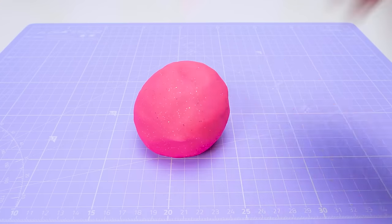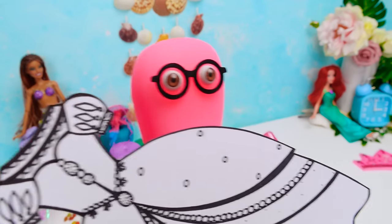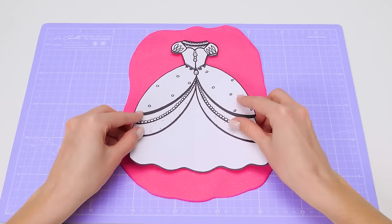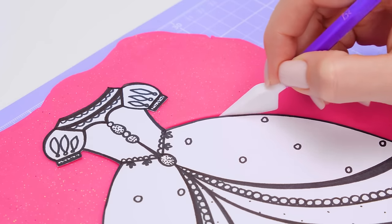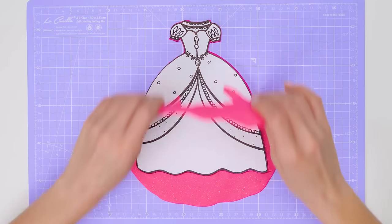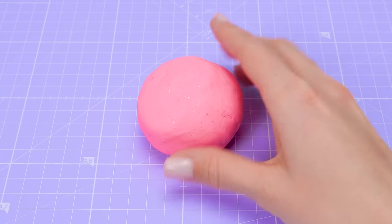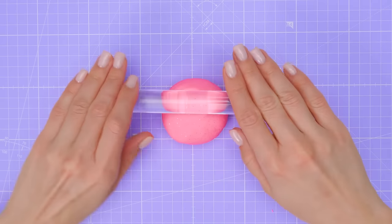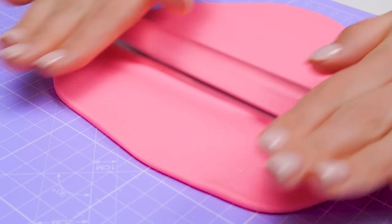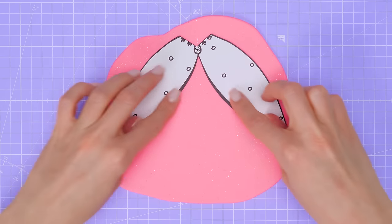Now we can finally get to work on the dress. And we'll make it out of clay too. In a dress like this, even I'm ready for a ball — no, for a coronation! Wait until I finish it and you'll be absolutely delighted. We don't need this anymore. Now let's take clay of a different color — this one especially caught my attention. We use it to make the bodice and overskirt. I'll try to fit both stencils on one piece, like this.